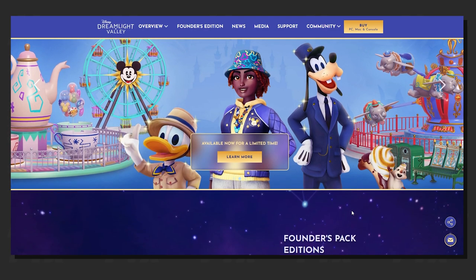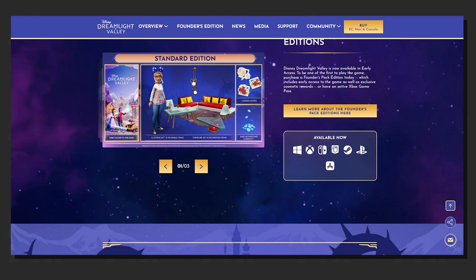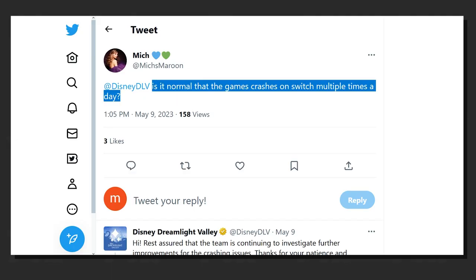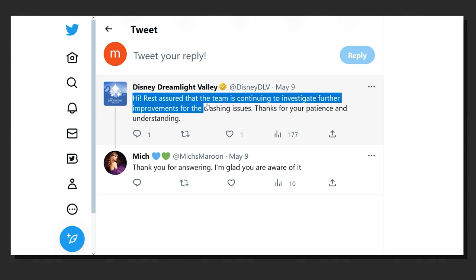Disney Dreamlight Valley, while being an incredibly fun game, has always been a little unstable on most platforms. Unfortunately, the Nintendo Switch version is especially problematic. Many players on Switch report that the game often experiences crashes after regular intervals of time. In some terrible cases, the player may face a crash after every 20 minutes.